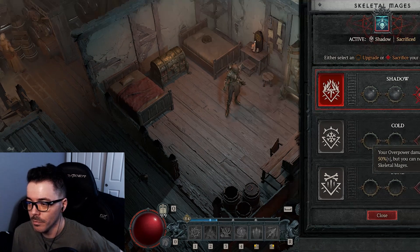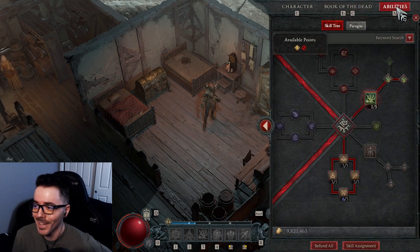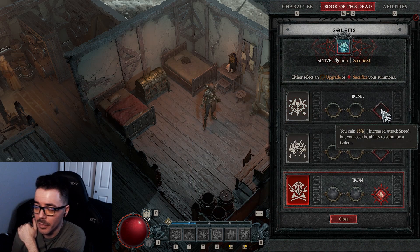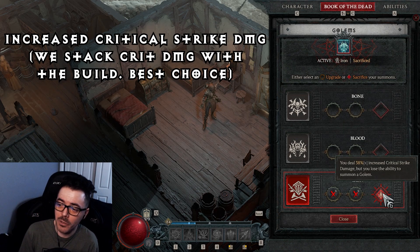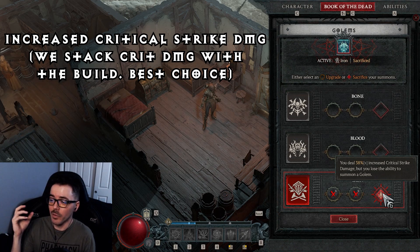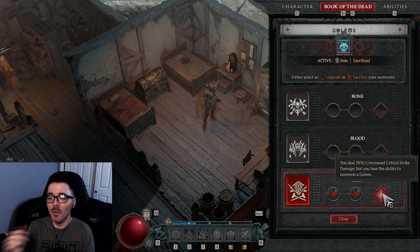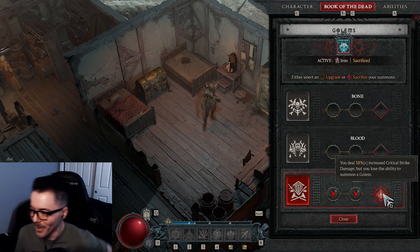We don't overpower with this build. For the Golem sacrifice, you have options: 13% increased attack speed, maximum life, or 38% increased critical strike damage. We're going with the 38% increased critical strike damage because we have a lot of increased critical chance and stack a lot of critical strike damage. You chuck a Bone Spear into a crowd and the numbers go hard on this build.